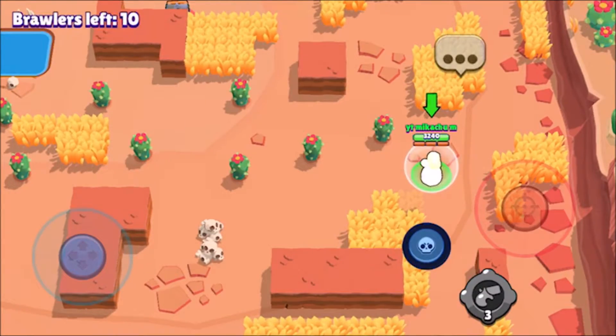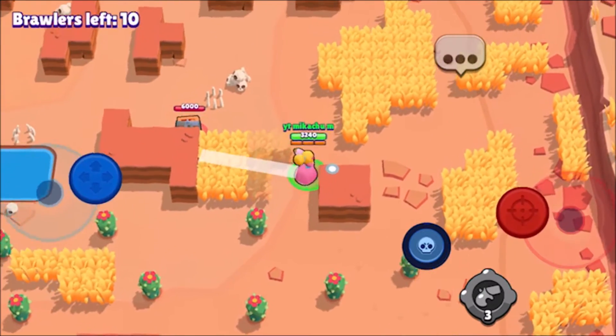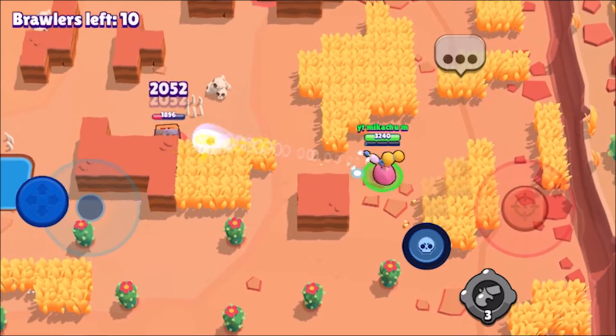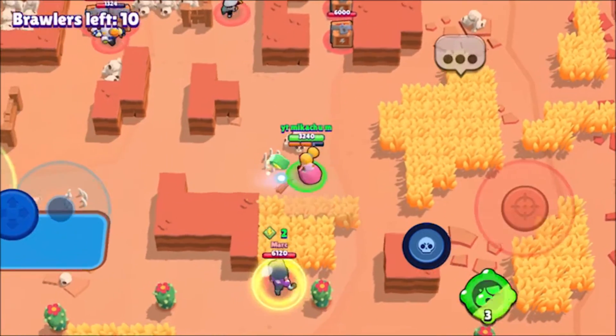So basically Piper is a shotgunless tank and she's basically really good at close range. At close range you'll see the small damage she does just to get that box. Far range I think there's 2,000 damage, and there's like 400 at close.